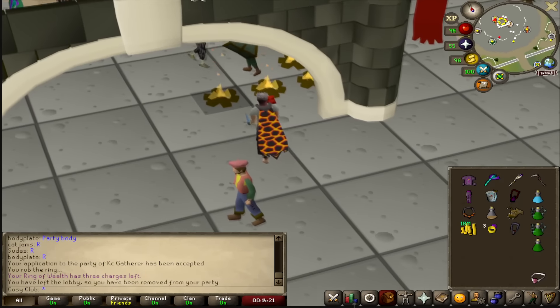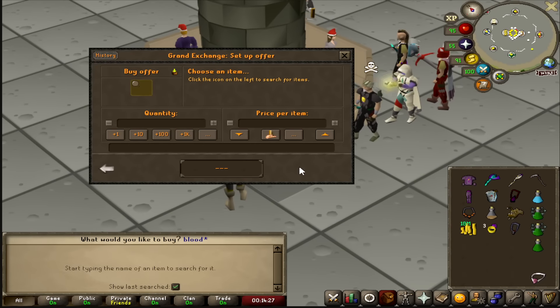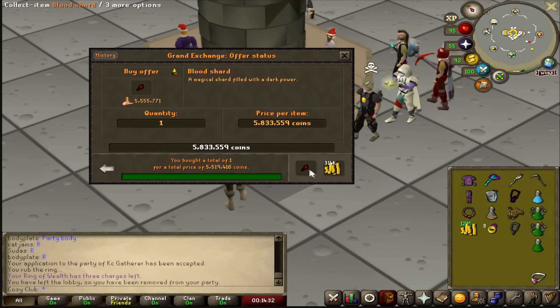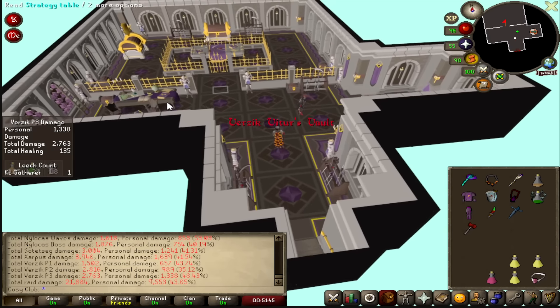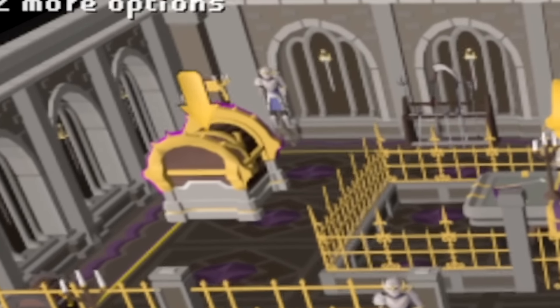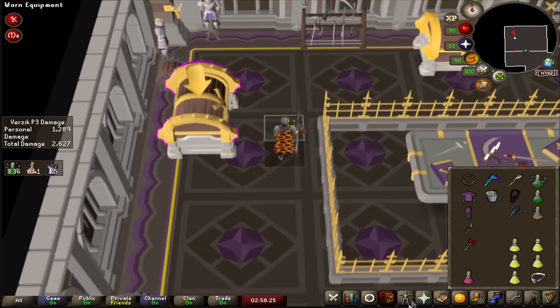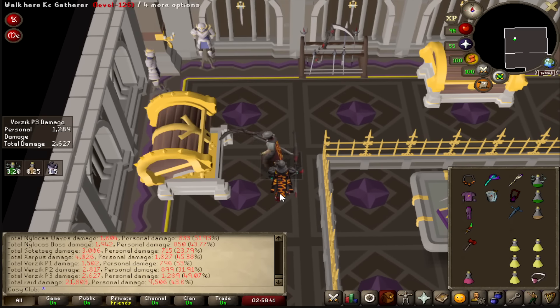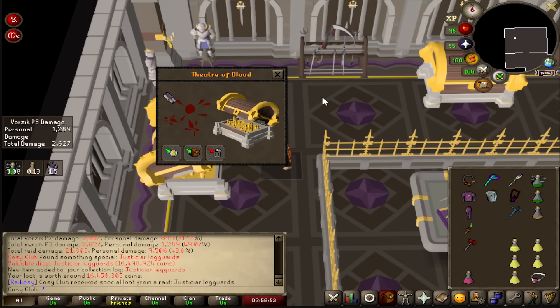We've come to an impasse - we can't find a full team. So we are gonna try some duos, which means I have to invest in the Blood Fury. Hopefully it's gonna pay for itself. A successful duo has been completed. No purple, sadly. Second purple, my name. Even if this is a hilt, it's a 40 mil split and I need the money right now. Just don't be a jar. Eight mil split.